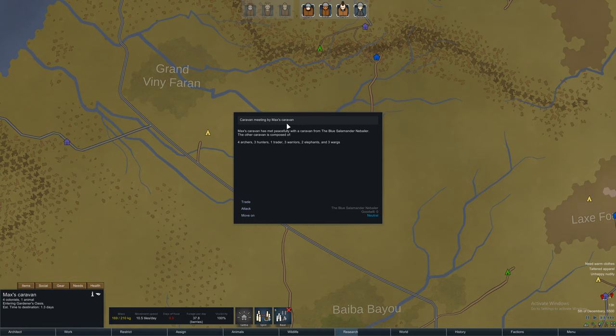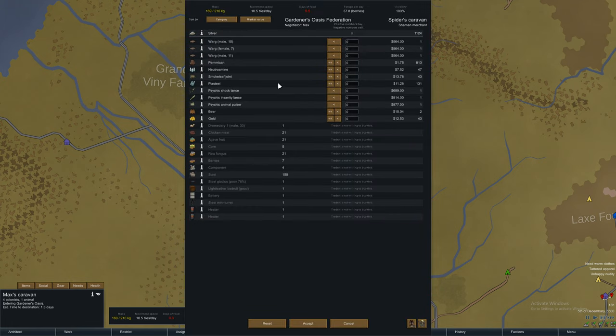Caravan meeting — Max's Caravan has met peacefully with the Caravan from the Blue Salamander, Nebelia. The other caravan is composed of 4 Archers, 3 Hunters, 1 Traitor, 3 Warriors, 2 Elephants and 3 Warcs. Let's not attack those guys — let's see what they have. Pretty expensive. They don't want any of our stuff, so we can't sell anything. So there really isn't a point.